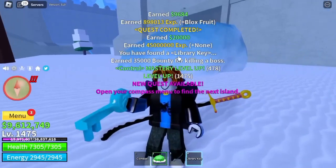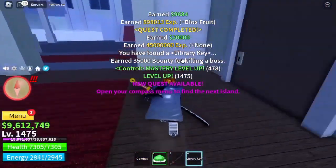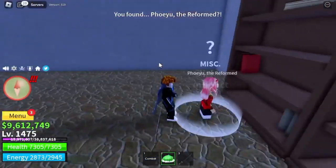After that, we are heading to the final island. The Library Key — you can use this to open the library and get the Death Step if you want. Make sure you have the requirements.